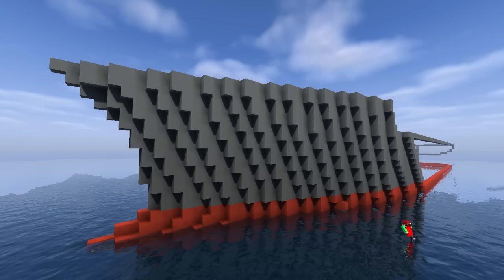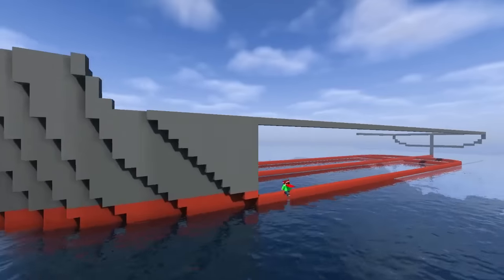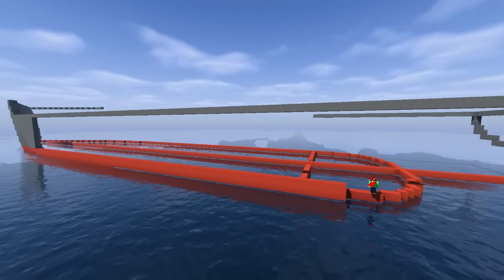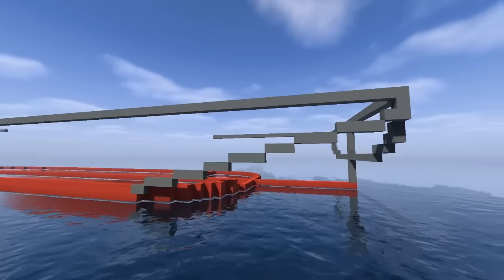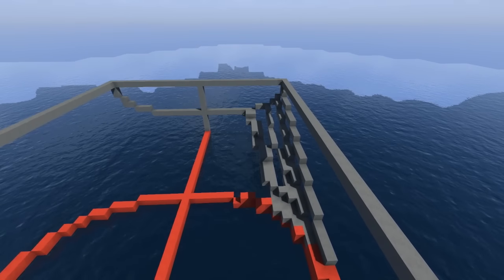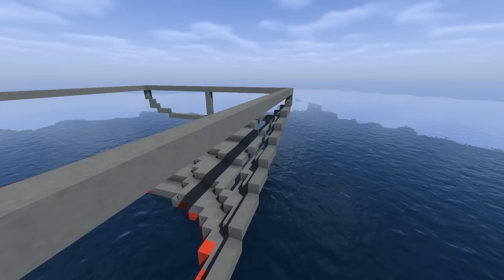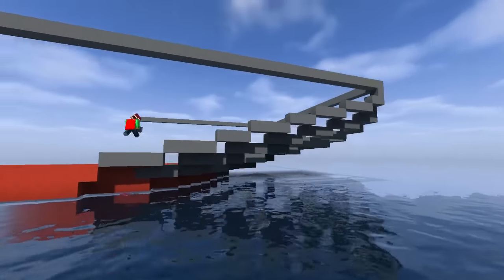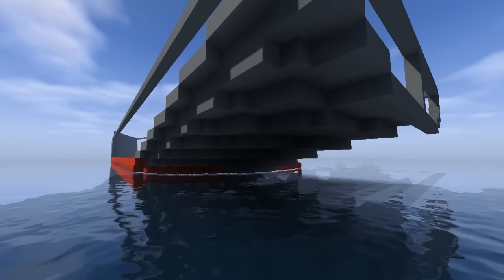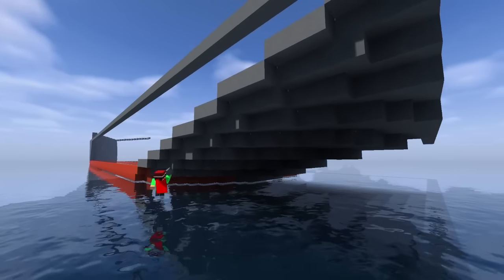Once one side is done, you copy it over to the other side so you have exactly symmetrical sides — that's something you want to do. If you don't have WorldEdit you can do the same thing manually, it'll just take way more time. Now going to the back of the boat to fill in the whole side and do the same thing. These cargo ships actually have a cool feature where they stick out of the water at the back — I didn't even know that until I looked up some pictures.